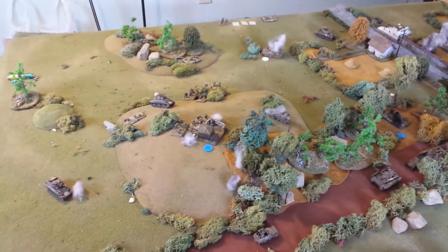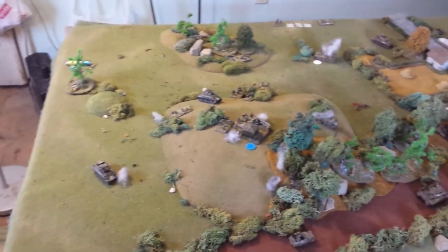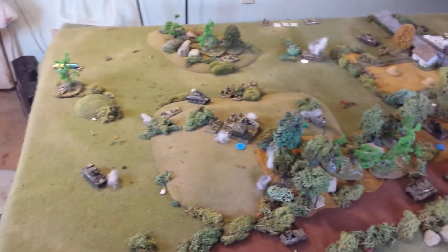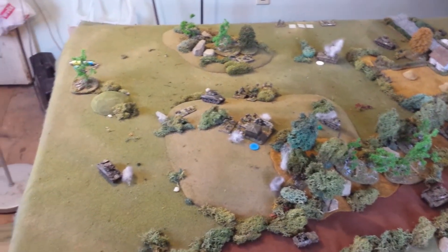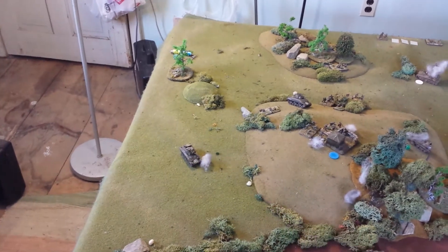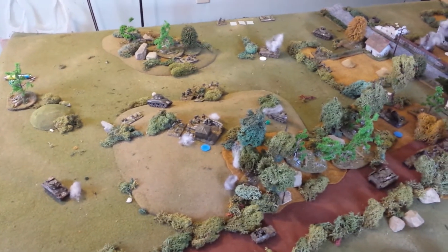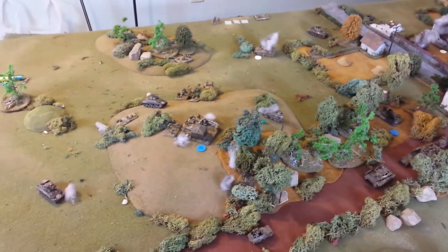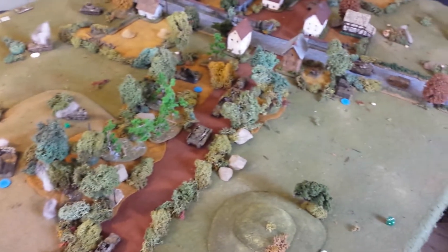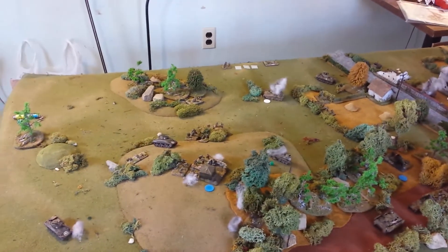The Americans are really pushing up that hill — I can see a machine gun team, two squads, and a mortar team in the back woods. They've got another Sherman over here which took some machine gun fire on the scouts as well — ineffective, nothing pinned. He was trying to hit the vehicle but couldn't see it from where he moved, so he shot at the squad of scouts. The Americans also brought on a Wolverine and a command jeep, which are up in the woods.